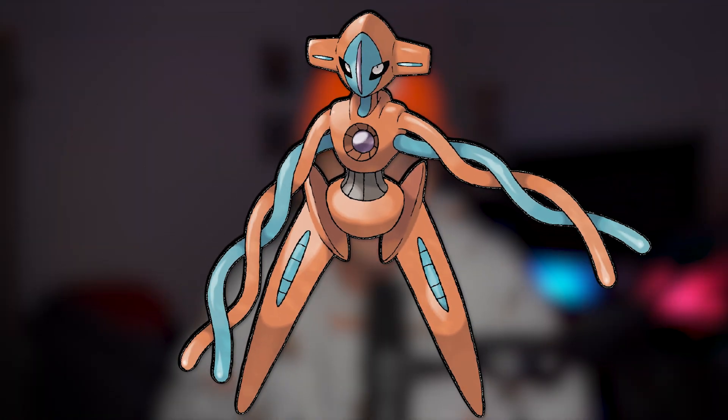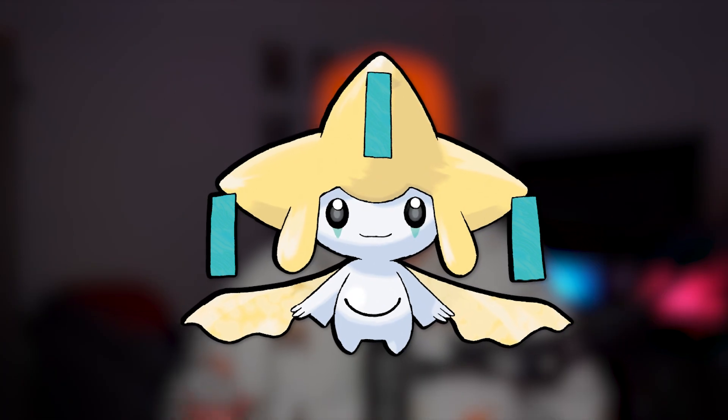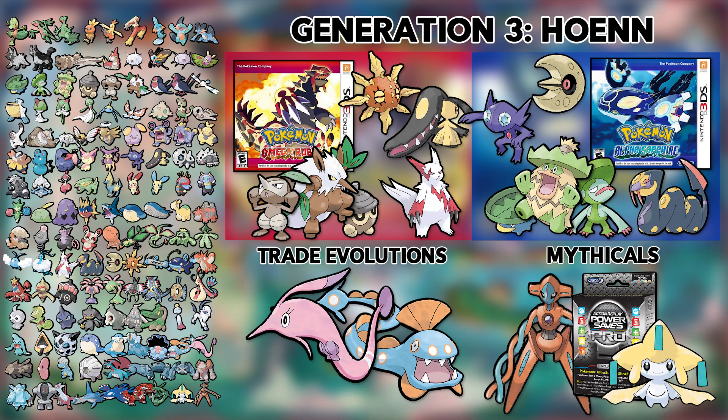In order to get the other remaining mythical Pokemon, Jirachi, all you need is a Power Saves 3DS. It is a little anticlimactic, but it's super easy. And also, side note, every 3DS game on this list is going to require this little device. There are other ways to get the Mythicals, but it's not that expensive and it's very easy.